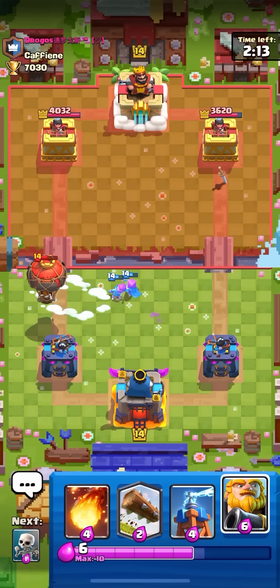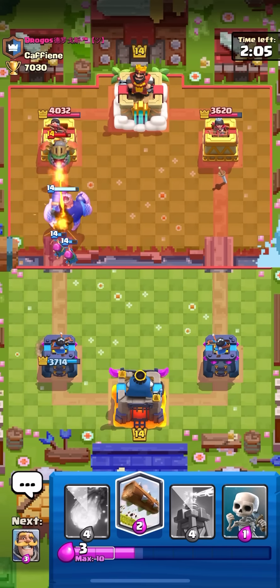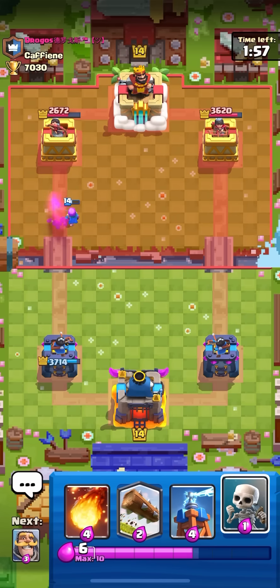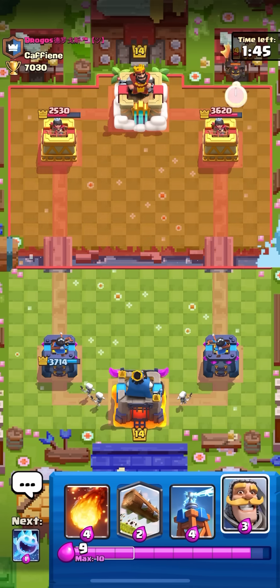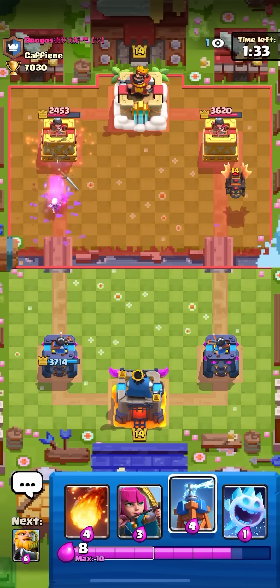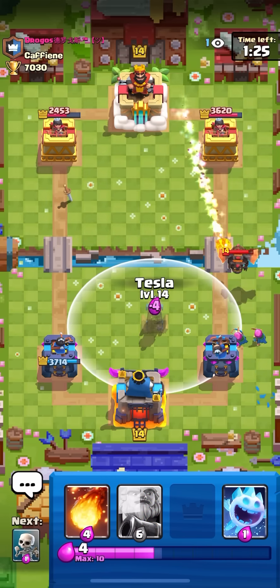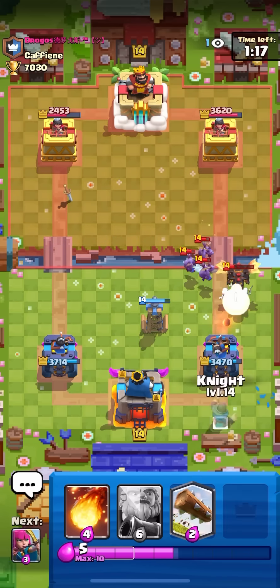I was going to RG in the back but then he played Balloon, so going archers here - that should not get a hit. Going to RG here to get my damage back. He does have a Skarmy right now so I have to watch out. He goes Inferno Dragon so he's not going to be able to play Skarmy - got about three hits, not bad, happy with that damage. I could go for a prediction log here for the Skarmy - well now it's not really a prediction, played it a bit late. Going archers to bait out the fireball so I can play Tesla on the Lava Hound. Going to ice spirit to freeze the minions.